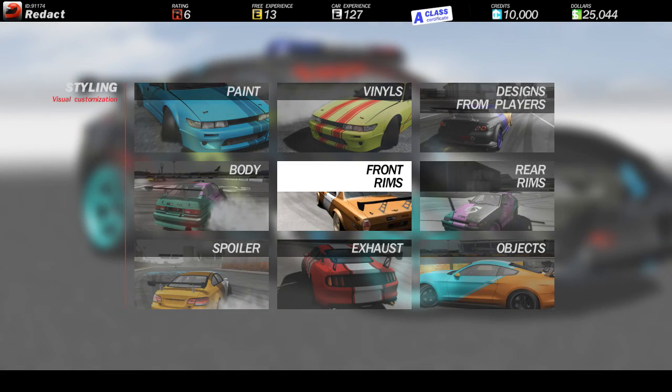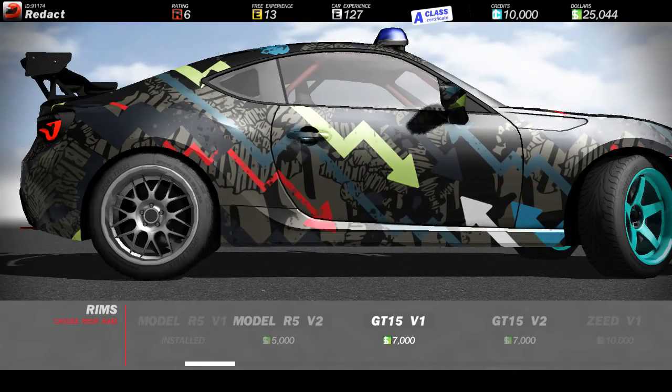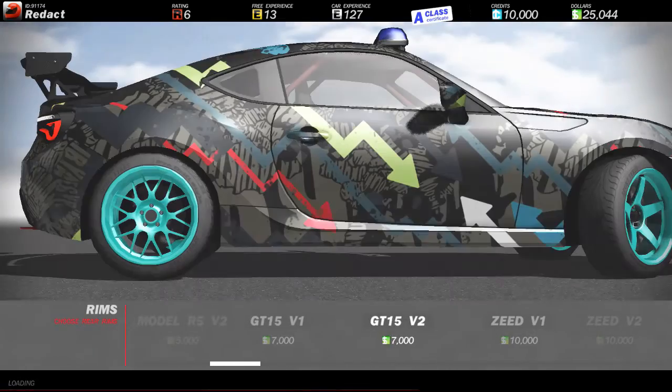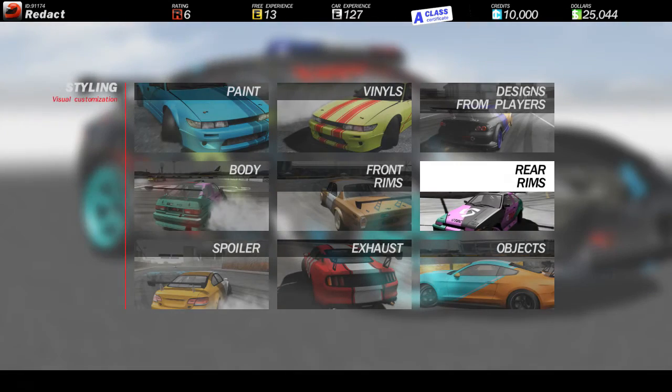You can change the front and rear rims. As you can see, I'm changing the rear ones right now and the front ones still stay the same. That one's like a normal color and then it changes blue. I really like these rims — I actually want to buy them, but I first want to race and drift more to get more cash and then I'll buy them.